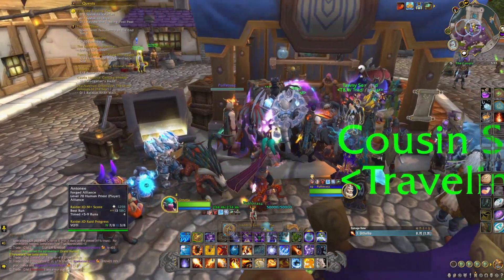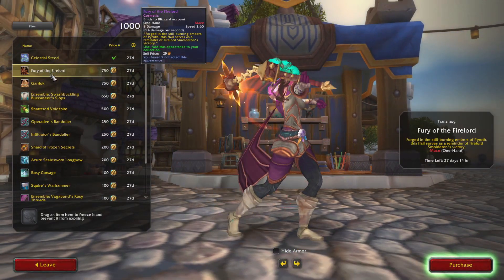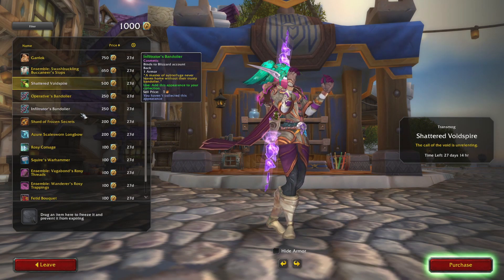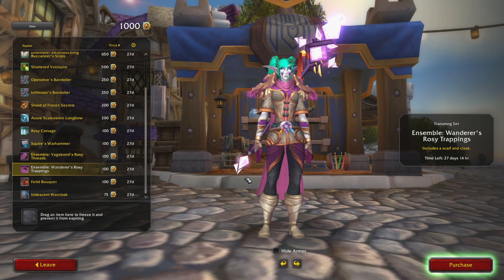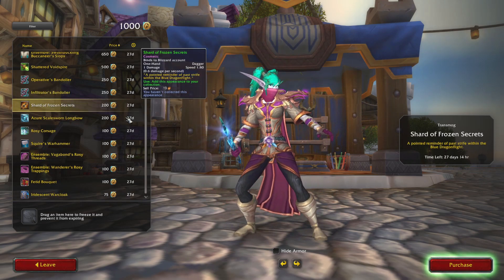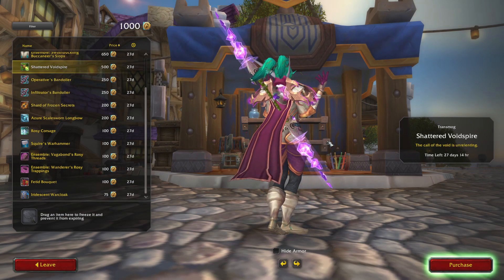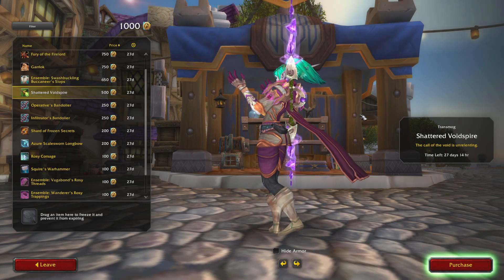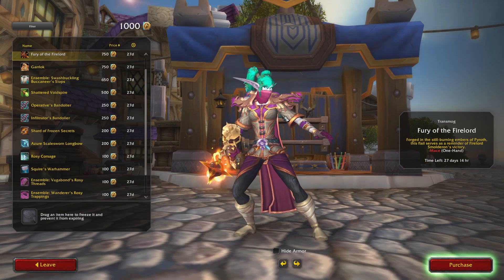I just got 1,000 Traders Tender — I think that's how you buy stuff, and it is. So right off the bat you can just buy something you want from the trading post literally right when you get there. That's kind of crazy, I didn't expect that. You can also buy a bunch of different things, not just one. They have multiple things and they look pretty cool — like the staff, it's just a recolor but I like the color. You have Fury of the Fire Lord, which you've seen a thousand times.